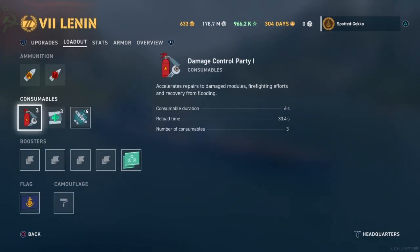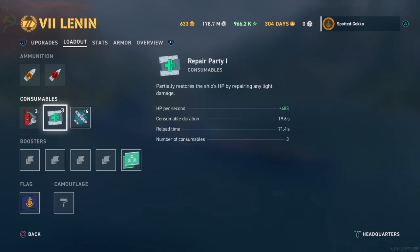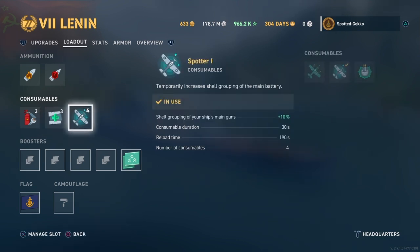Let's take a quick look at the consumables. One detriment for Russian battleships is that we don't have unlimited damage control party — you start with the base three. The consumable duration is six seconds, and reload time is only 30 seconds, so that's kind of nice. You have to be aware of how and when you use them, because fires can be very deadly. We do have repair parties — almost 500 hull points per second, and we have three of those. Right now I've been making use of spotter planes to give me extra accuracy against legendary ships or when I have a nice broadside waiting. The spotter plane is probably best for this ship.